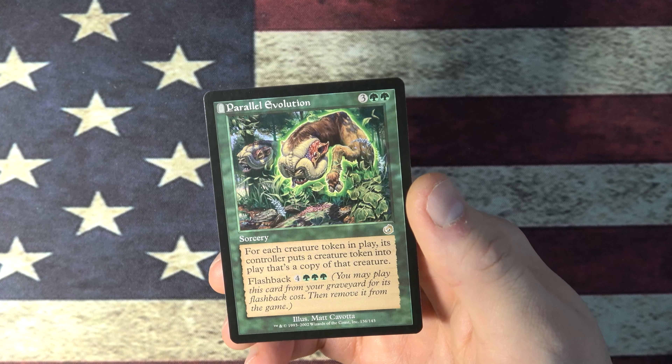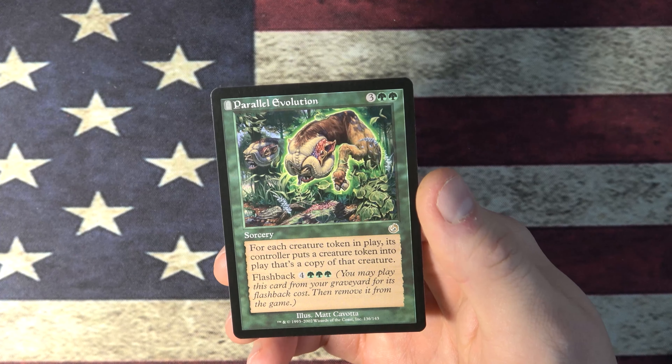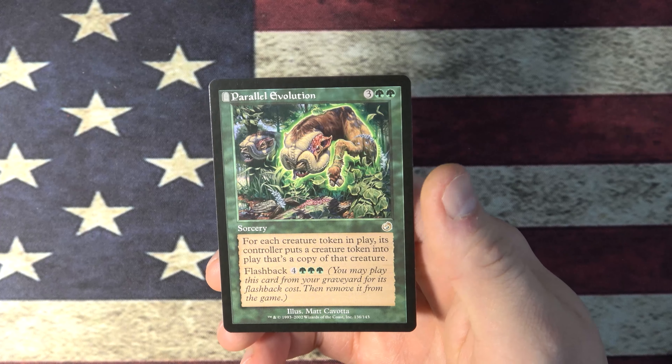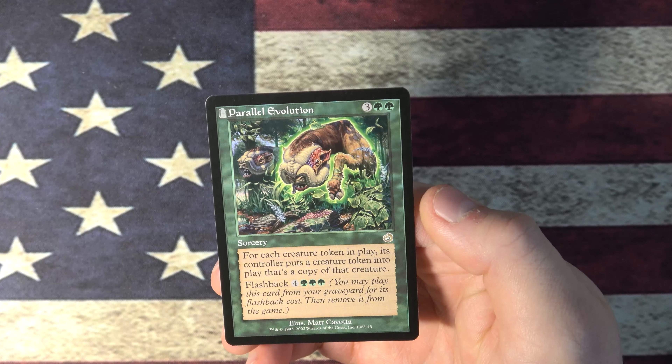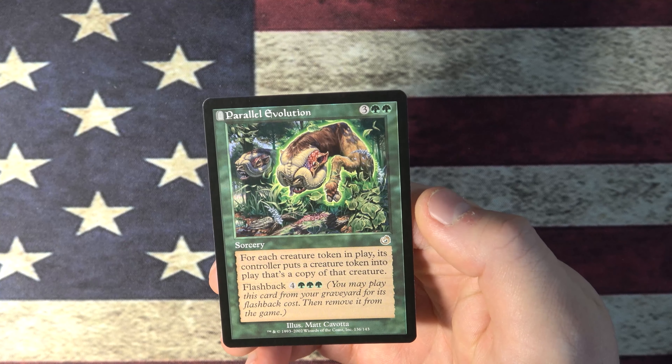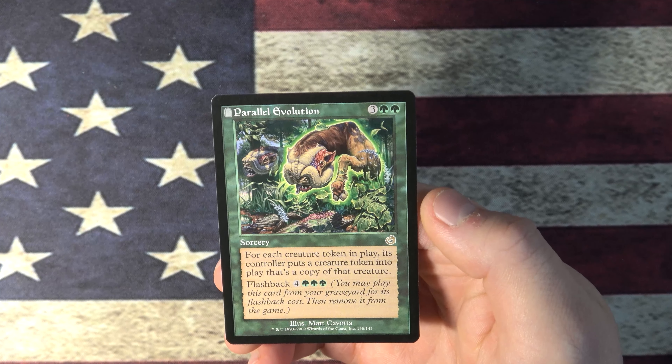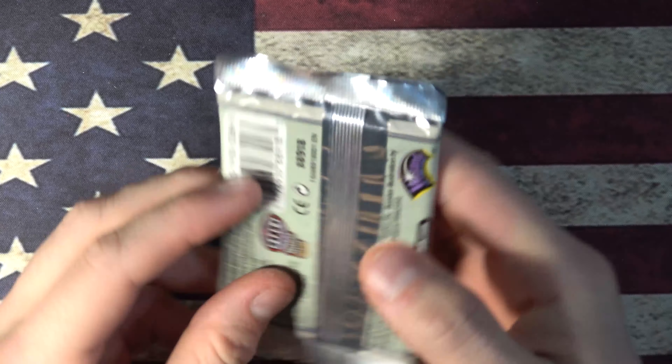I'm not going to say no to a little Parallel Evolution. I remember making green token decks way back in the day, trying to make a bunch of squirrel decks, and this was definitely one of those choice cards you needed. For each creature token in play, its controller puts a creature token into play that's a copy of that creature, and it's got flashback. The only downside is if your opponent was also playing tokens. All right, let's get into Judgment.